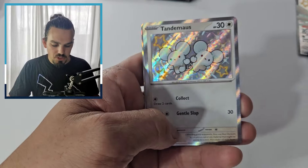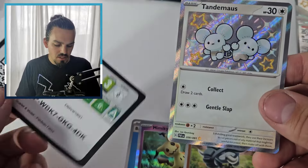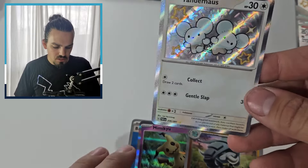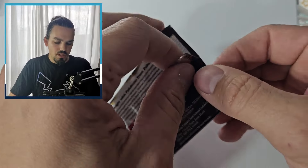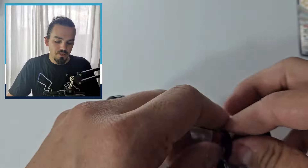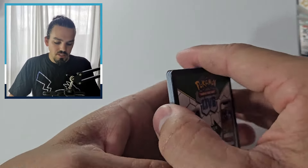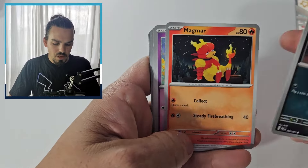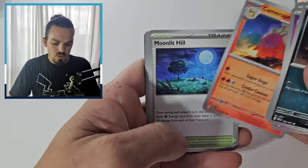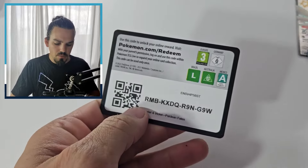Ooh, the Tandermouse shiny. Okay, well that is something — it's barely different as a shiny, but it's still something. There is the code card. Very pretty little mouse. And we will move on to our last pack. Hopefully this has got a double hitter in it, otherwise the Iron Treads has definitely taken it. Starting off with the Mastiff — obviously not a lot of cards from the base set of this one, so you will see a fair few double-ups. Nothing in that one either.